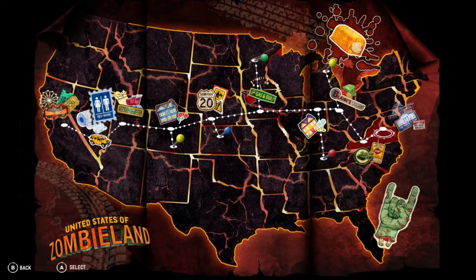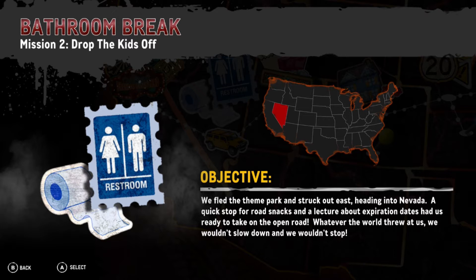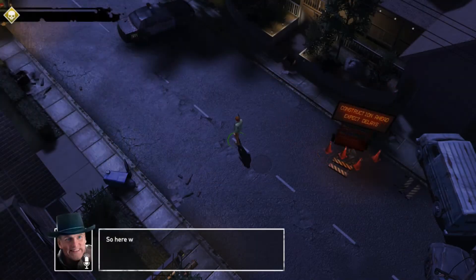Welcome to the channel and my Zombieland Double Tap Road Trip playthrough walkthrough part two. In this particular video we're going to do mission two: Drop Off the Kids.